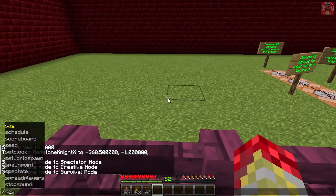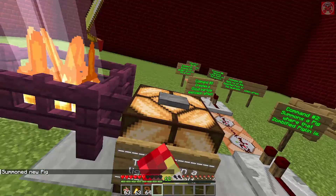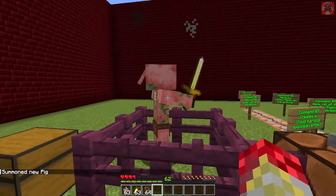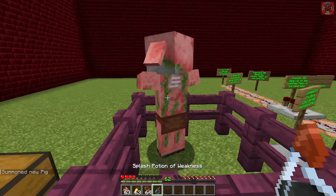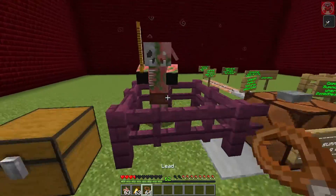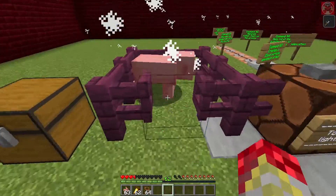This is pretty much what I mean — let me just summon another pig real quick. When you strike it with lightning it becomes a zombified piglin, but now with these commands you can splash it with weakness and throw a golden carrot to reverse the process all over again, just like so.